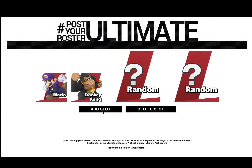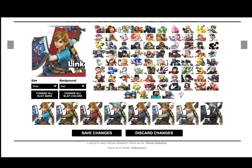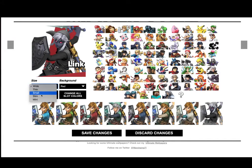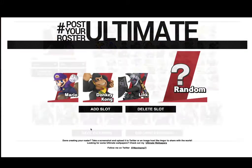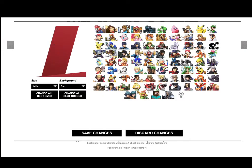Next up is Link — obviously it's Dark Link. I always use this one when I'm playing Link. I don't play Link often, but if I had to play him, this is the alt I'd use. I don't have much to say there.